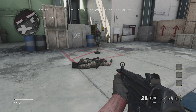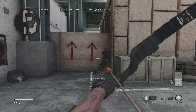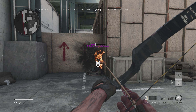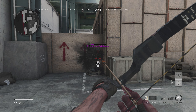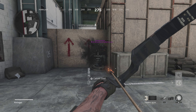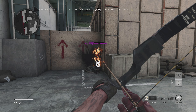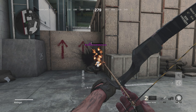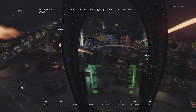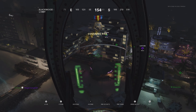I tested the Combat Bow as well. Without Flak Jacket, it killed the enemy guaranteed as long as I landed within around 2.5 meters, with no way to escape the flames. With Flak Jacket on, the Combat Bow can only one-hit kill with a direct impact; otherwise it takes two hits. The flames from the Combat Bow also deal less damage over time with Flak Jacket, so it takes longer to kill.